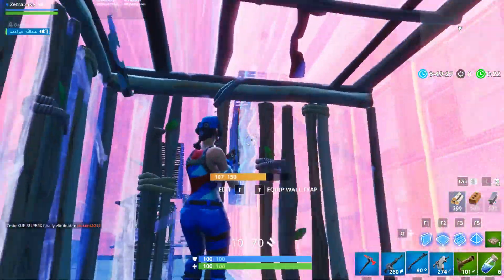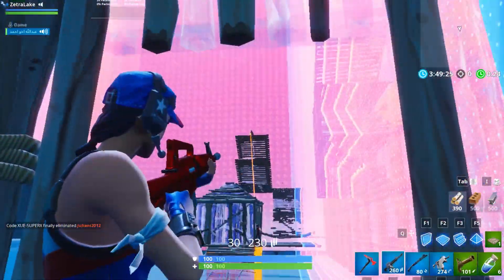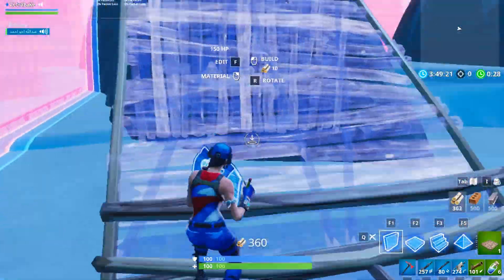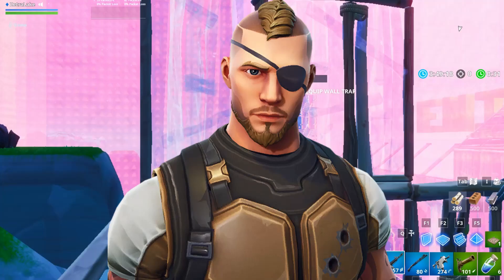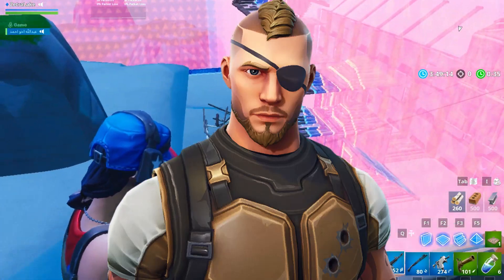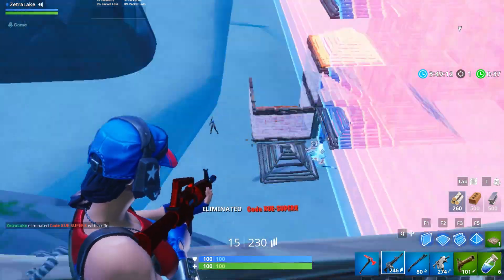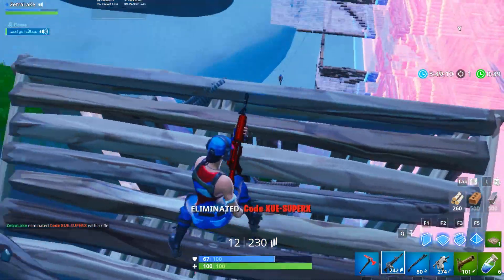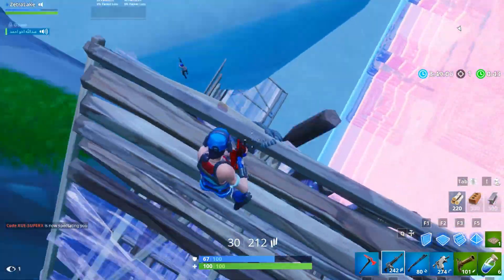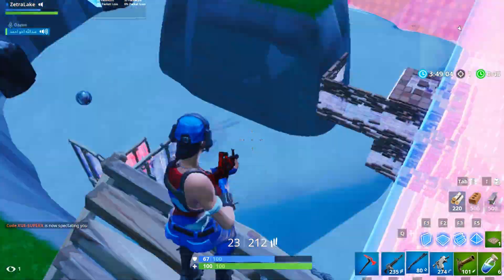Coming in at number 14, taking the spot for the worst tier 1 skin in Fortnite, we have the Battle Hawk. In my opinion, it's not necessarily a bad skin — it's just very boring. The colors are quite boring, the outfit is very simple, and yeah, it's just nothing special. It's not necessarily bad, just very boring.